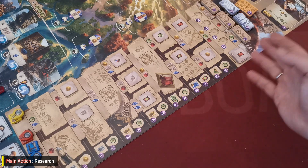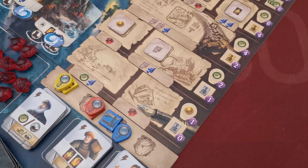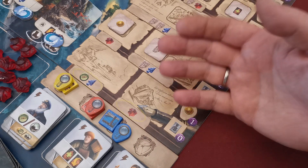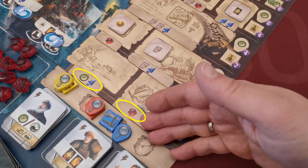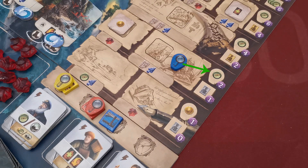With the Research main action, players move one of their research tokens to the next level, seeking to find the lost temple before the end of the game. Each player has two research tokens: a magnifying glass and a notebook. To move the notebook, it must be at a lower level than the player's magnifying glass. The player must also spend the resources depicted on the bridge connecting their current location to the next. After moving, players collect all bonuses on the existing bonus tile and the bonus on the right side of the row, depending on the token moved.